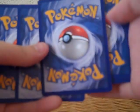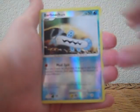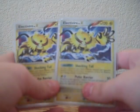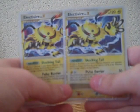We have Chikorita, Nidoran Female, Slakoth, Aron, Larvitar, Octillery, Lake Boundary, Vigoroth, Reverse Holo Barboach — holy crap! Another one! Another Electivire Level X! What the hell? Are these printed more than usual compared to other Level Xs? Because I don't know what's going on here. This is for trade I guess, since I have two. That was weird.